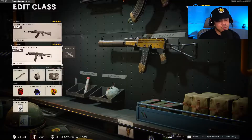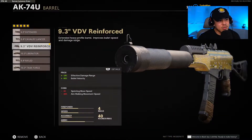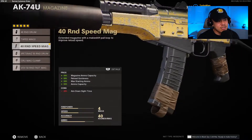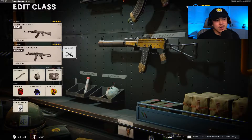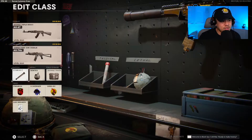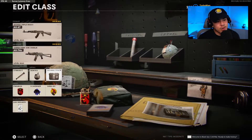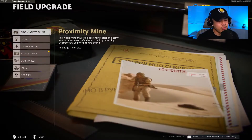For the secondary, we're running the AK-74U using the Lawbreaker wildcard — this is what makes this class super aggressive. The AK-74U setup: muzzle is the sound suppressor, barrel is the 9.3-inch VDV reinforced, magazine is the 40-round speed mag, handle is the serpent wrap, and stock is the KGB skeletal stock. When playing very aggressive, there will be moments where you can't afford to reload, so switching to your AK-74U secondary is very helpful in those situations.